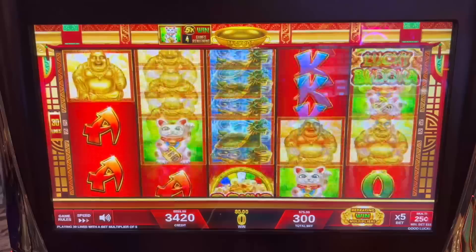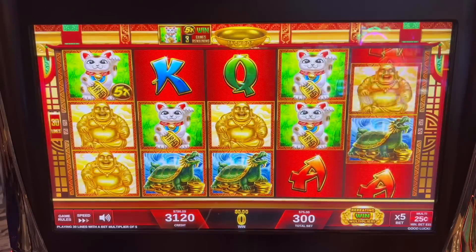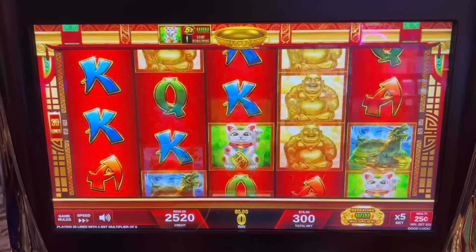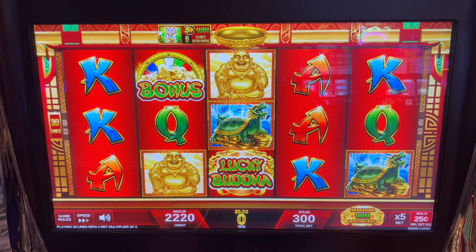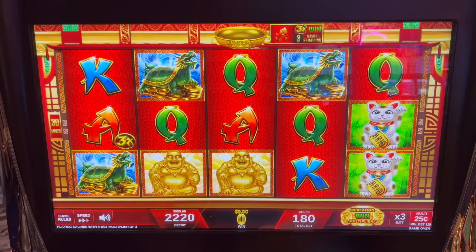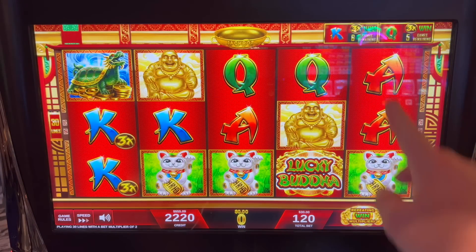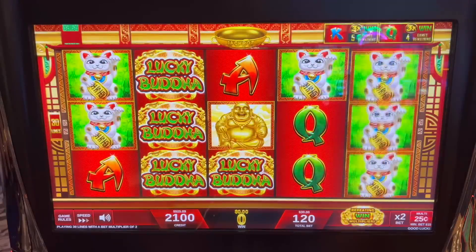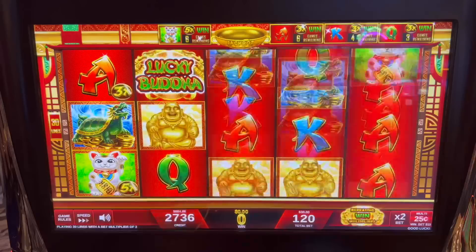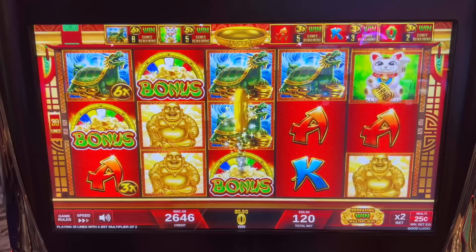There's 30 lines, one away from the bonus round. Two more. All right, 189 there. Now we got all those across the top there — almost all of those and the bonus round.